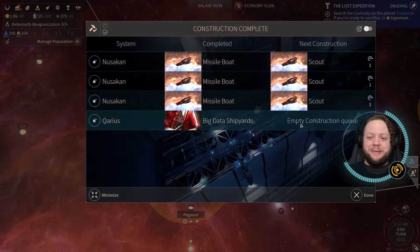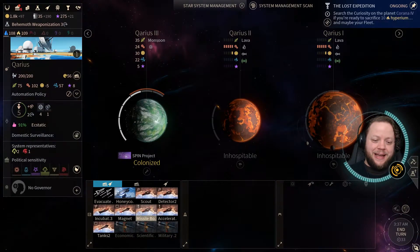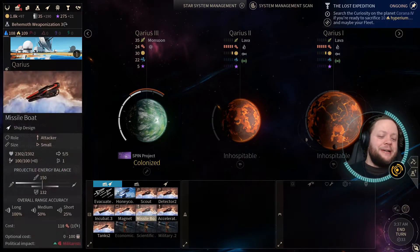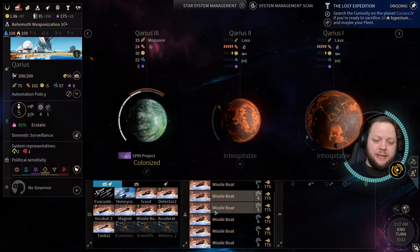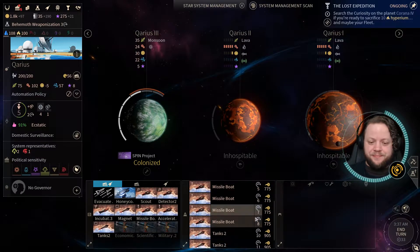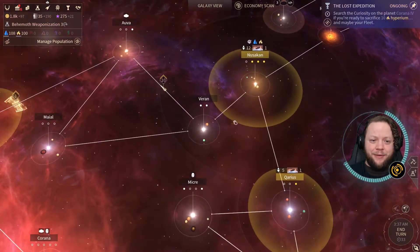More missile boats coming out in Nusakan. Karius is done building Big Data shipyards. They have nothing left to build except more combat ships! I wonder if that's going to be a good idea. So we'll go ahead and do one, two, three, four, five, six, seven, and then three tanks. That's another fleet that will be ready to come out very soon.